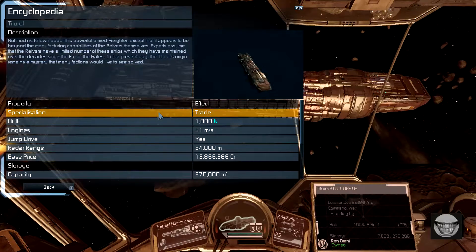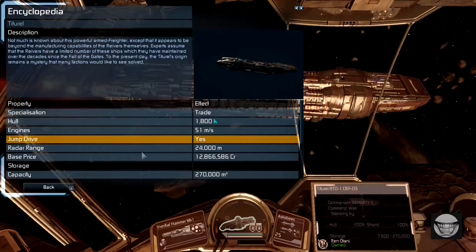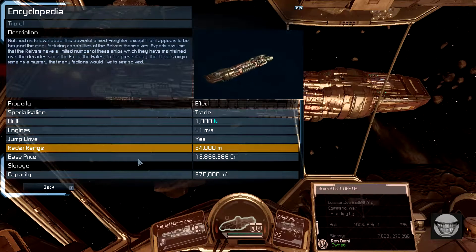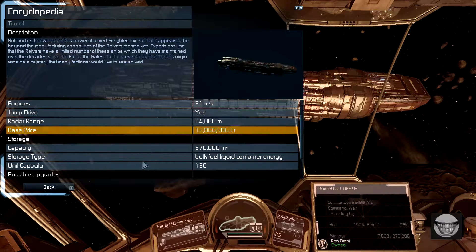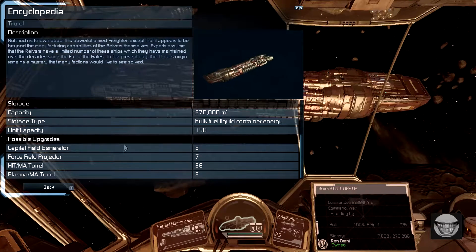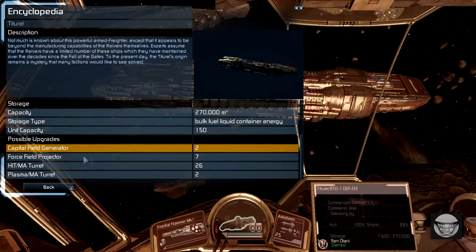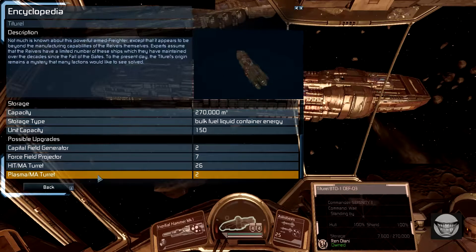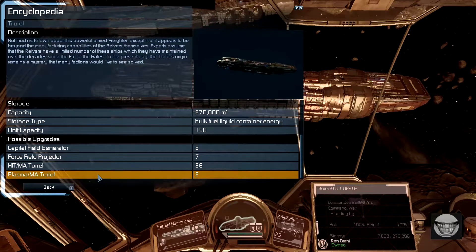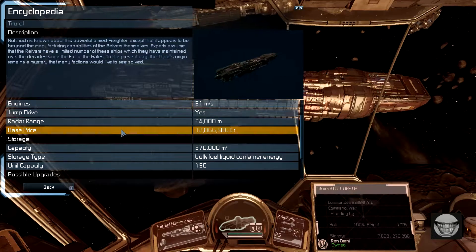She calls it a Titurel, I call it a Titurel. We can see it's got a big hull. It does have a jump drive and a big price tag — almost $13 million, and that's just the base price. If you add on the possible upgrades, that number could jump pretty close to $20 million. That's why I prefer taking these instead of having them made in the shipyard.